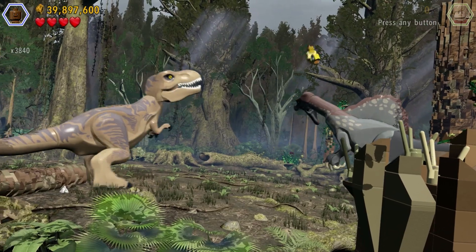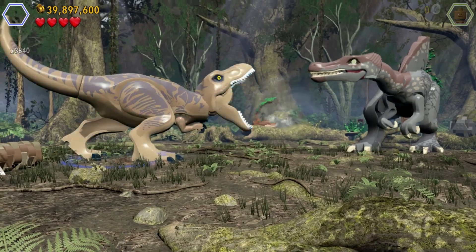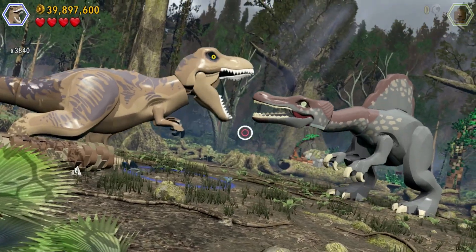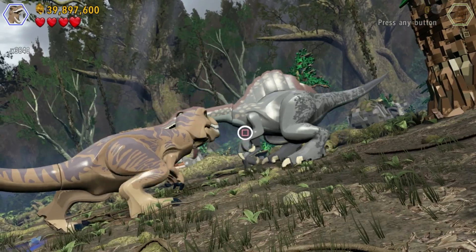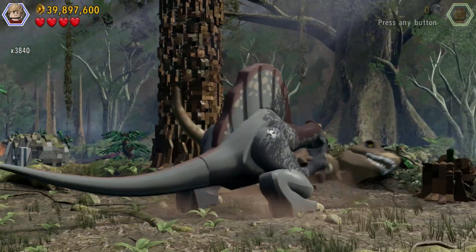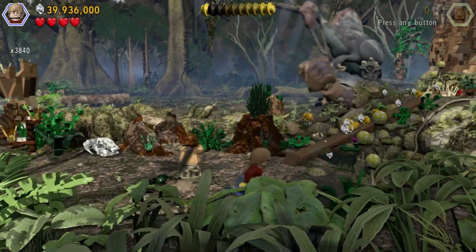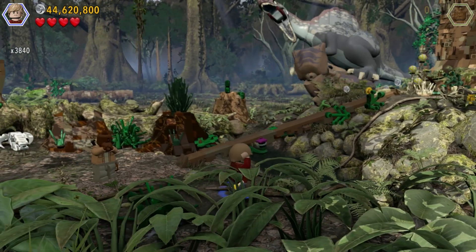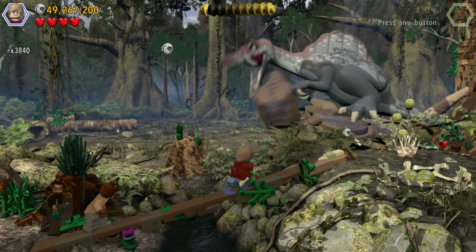So the Spinosaurus is distracted. I want to switch to the T-Rex, who's going to be able to fight the Spinosaurus with these quick time events. And then build a bridge over here. But first, let's break this down and build up the first of three nests I need to build.